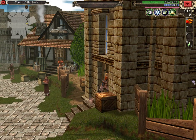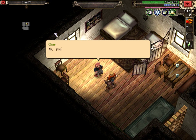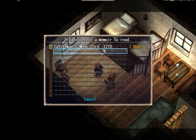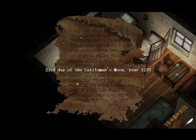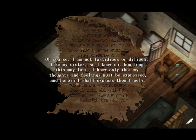Shah says: 'You've brought me more tablatures to translate. I'll set about deciphering their contents immediately.' Memoirs. Calman's Moon, 23rd, 1210. 'I've decided to attempt the recording of personal memorandums starting today. I have no intention of sharing these private thoughts with others, but after recent introspection I have been advised that this activity may provide a much needed outlet. I'm not fastidious or diligent like my sister, so I know not how long this may last.'